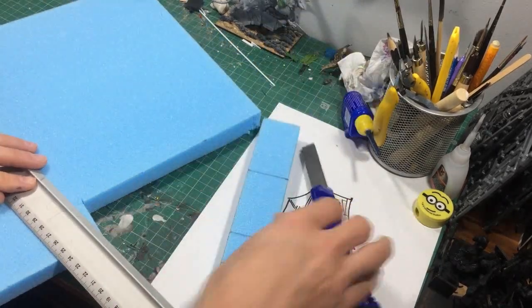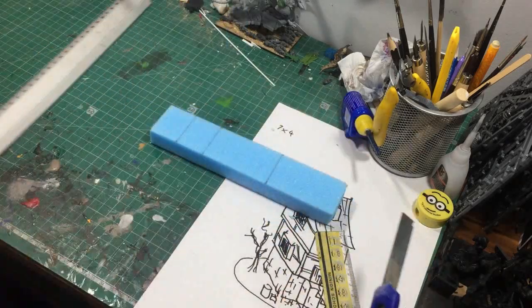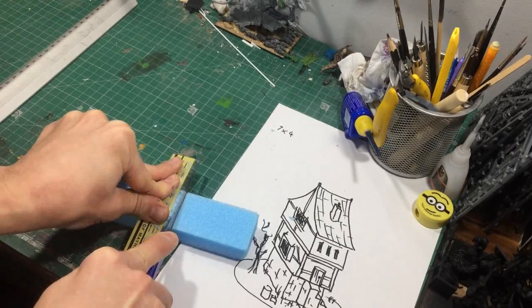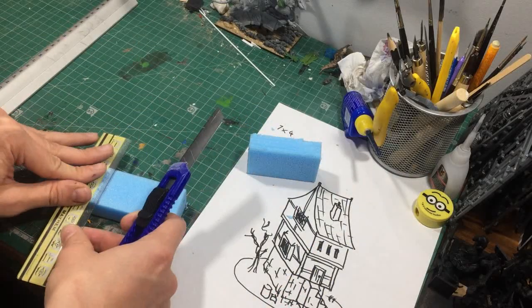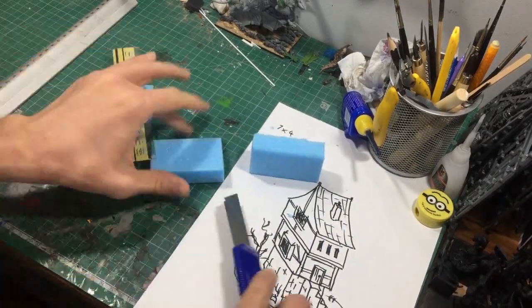Cutting blue foam is really easy — I didn't realise how malleable this stuff was. It was my first time working with it, but it's absolutely amazing if you can get hold of it for any sort of modelling work. It does blunt your knife eventually, so just make sure you're using a cheap knife and measure twice, cut once.